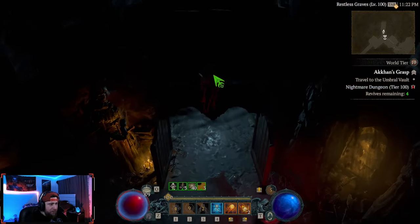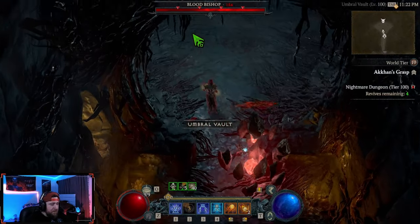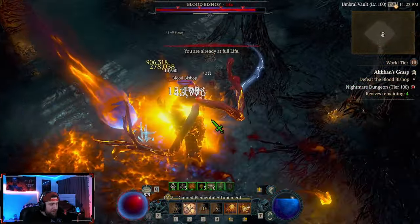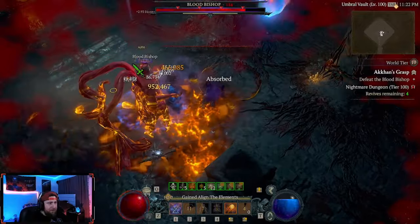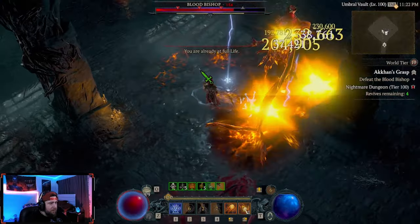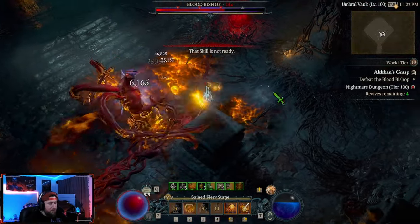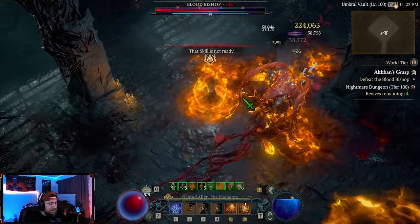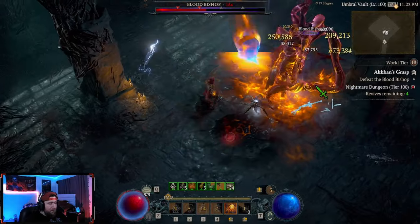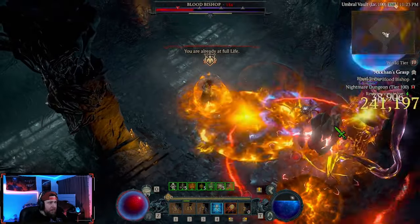Let's take down this boss, let's get our cooldowns. Blood Bishop — get stunned first of all, stop running! Meet your maker. Stupid slowing projectiles. Oh yeah, get CC'd! We are running no Remnants and no Tabaalt's Will and I love it.